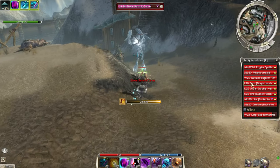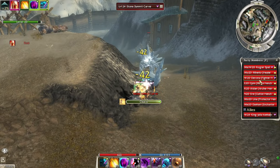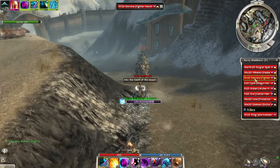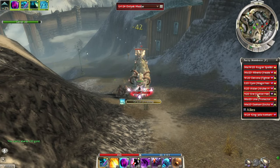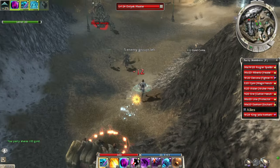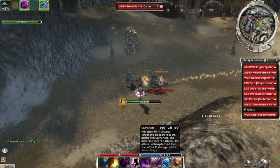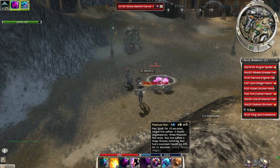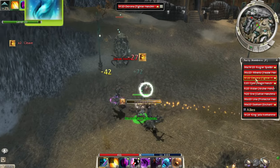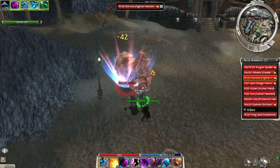I just noticed — I didn't even look at the henchmen. We're using new henchmen: Devona, Menlo, Sin, Aiden, Eve. The only OG henchmen we have are Lina and Dunham. I need to check out what abilities they're running. I was looking over expecting Stefan's name and it's Devona. Weird.